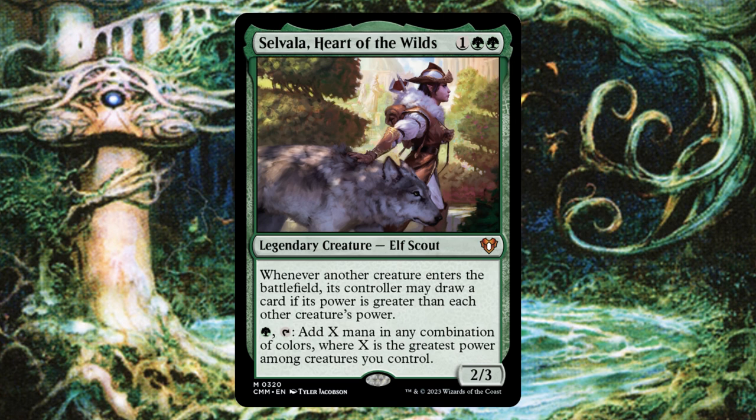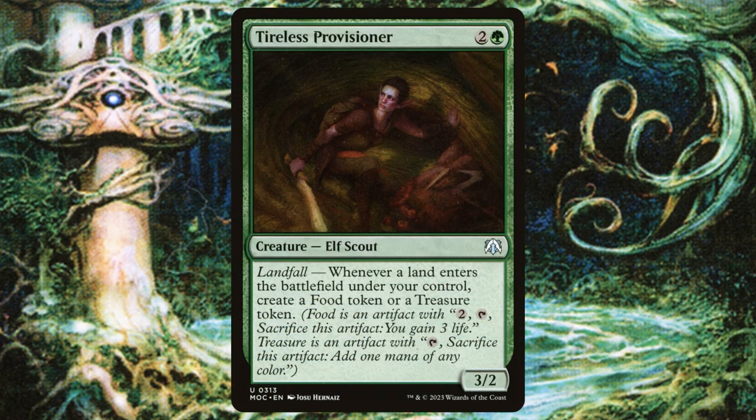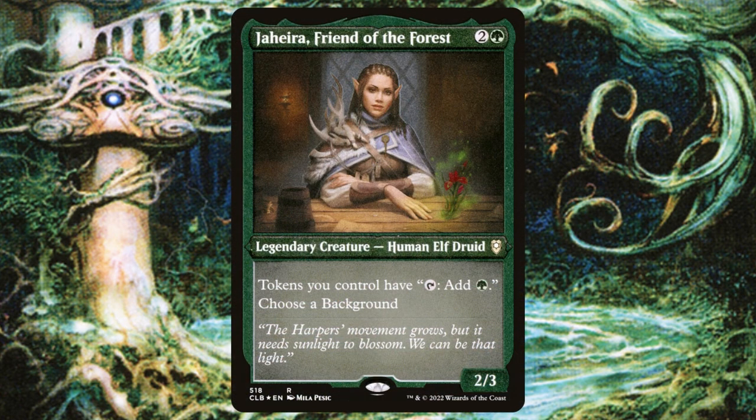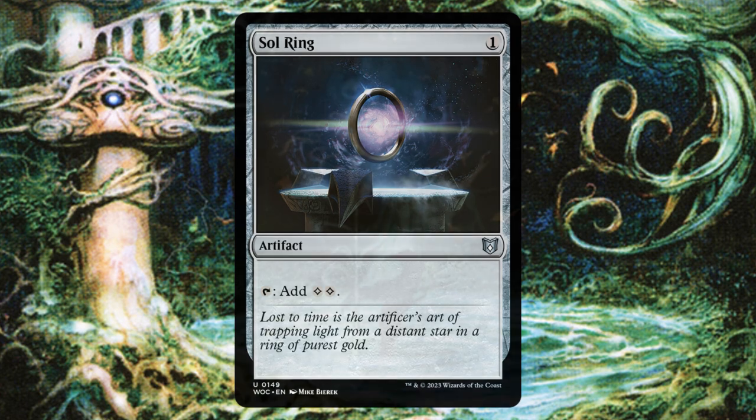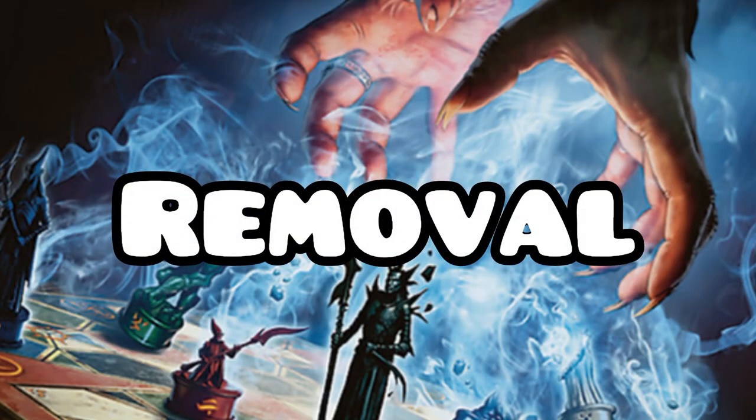Savala, Heart of the Wilds — our commander is going to be massive, so this card is going to tap for a ton of mana. And if our big goose is the biggest on the battlefield, she's going to draw us a card whenever she enters the battlefield. Tireless Provisioner is going to be a solid way to generate some treasure tokens, and it also gets pretty crazy with Esix because all you have to do is throw a land onto the battlefield and you're creating a token of something pretty good. Jaheira, Friend of the Forest is going to let us tap all of our creature tokens — and food tokens, and any token in general — for green mana. She's honestly super good in decks like this. And last but not least, we do run Sol Ring.